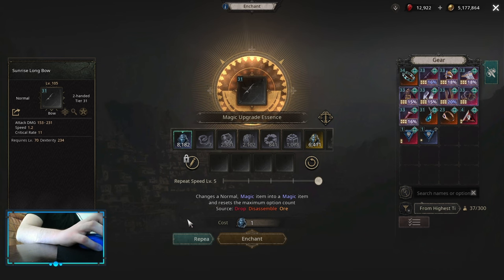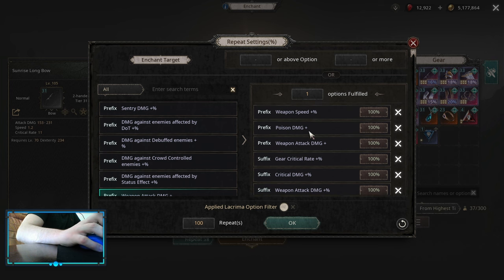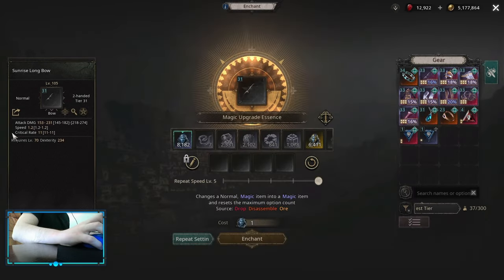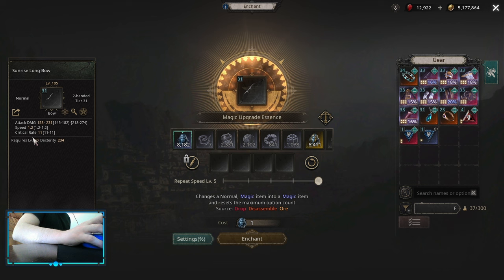Itemization. For the Bow, you're looking for something like this: Gear Critical Rate — always, this is the main one you want. Then Critical Damage, Weapon Damage, Attack Multiplier, Weapon Damage Flat, Poison Damage Flat, and Weapon Speed. Of course you're not gonna get an item like this — it's really hard to get a perfect one, but this is what you aim for. Always recraft your Bow as soon as you get a higher tier one with a better base. And always look for Critical Base Bows of 11, because this is the highest Critical Base you can get on the Bow.